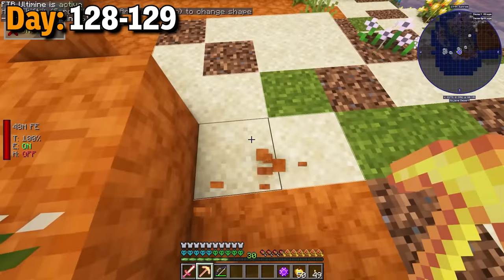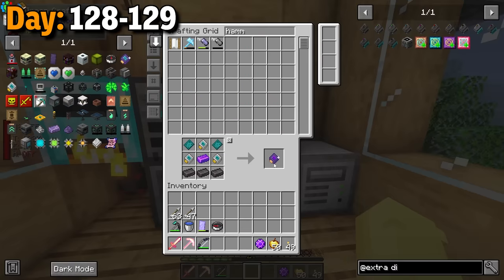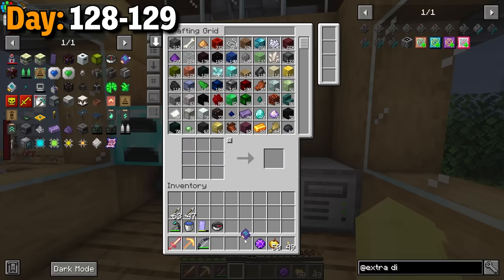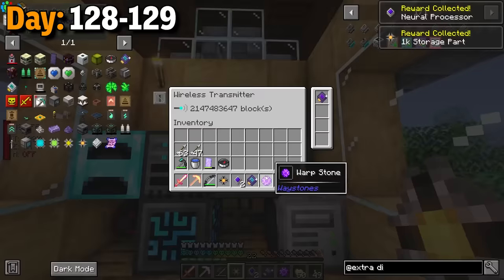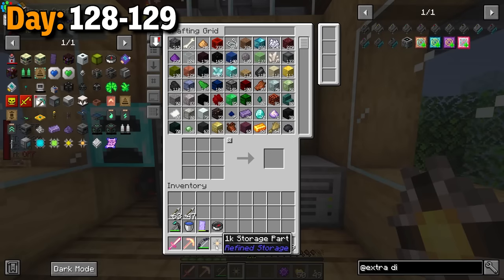Day 128 to day 129. To finish things off, I had to grab some more sand. And with that, I had four infinity range boosters. So I very quickly destroyed a wither and got the dimensional card. A reminder for anyone watching — you don't actually need the infinity range card anymore. I just kept it because I had no clue.